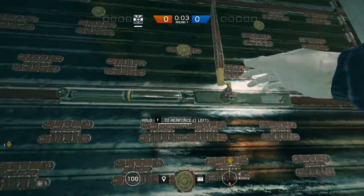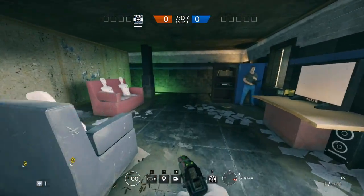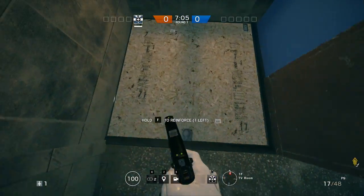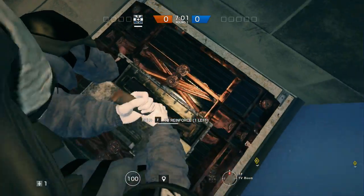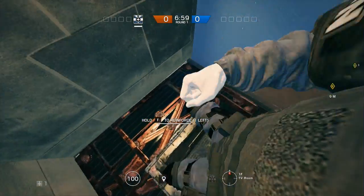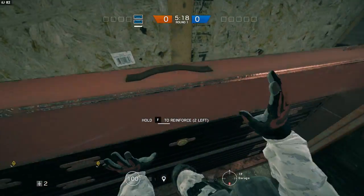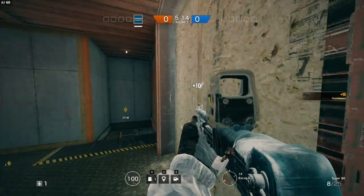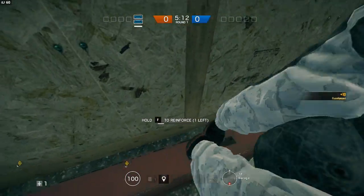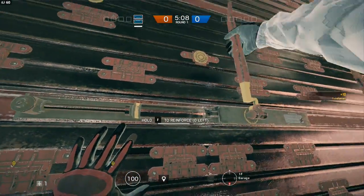I don't recommend reinforcing the east-facing wall by the B site either, because if they can walk up to that wall without dying, you've probably already lost. I was a bit sceptical of including this hatch in the reinforcements because very few people try to use it even if it's not reinforced. And even if they do use it, they have a very narrow field of movement once they've dropped down and they're cut off from the rest of their team, so it should be an easy kill to pick up. Finally, reinforce the garage to make the attack more awkward for the attacking team — this is a great position to defend with a shotgun because of the tight space.